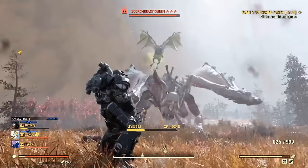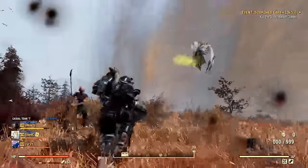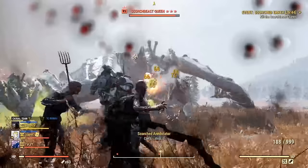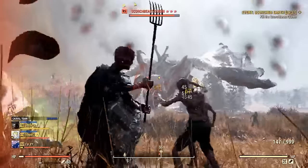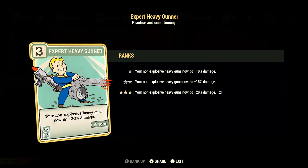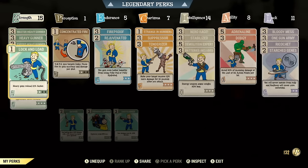Perks are the most important aspect of every build in the game. The min-max goal is to simultaneously deal the most damage with our bloodied heavy weapons and also be as unkillable and tanky as possible. In the Strength tree, we pick up all three ranks of the Heavy Gunner perk card — Master, Expert, and Regular — giving our heavy guns 60% extra damage. Next we take max rank of Blocker, so we take 45% less damage from melee attacks. Then I filled the remaining points with max rank Bandolier and Lock and Load rank one.